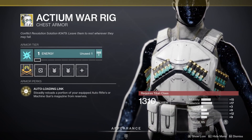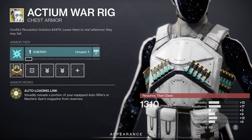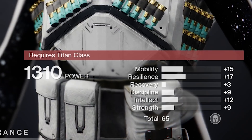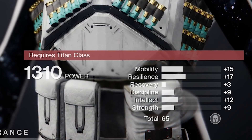Titan armor: Actium War Rig. Great for PvE, especially when paired with Xenophage. I think Bungie mentioned machine guns were going to get buffed at some point in the future for not being great in PvE — something to keep in mind. Armor roll: 65. Again, with poor recovery — not great. Titans don't care about mobility as much as hunters do.